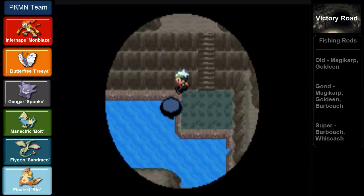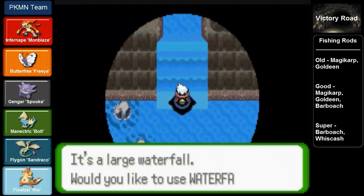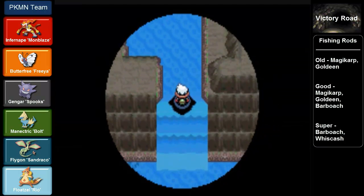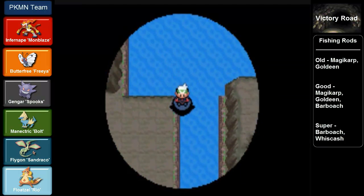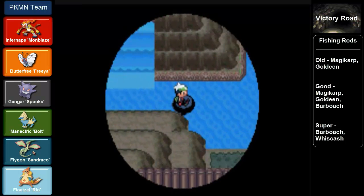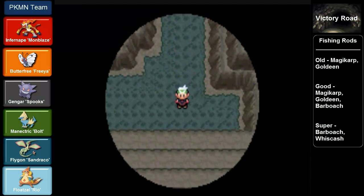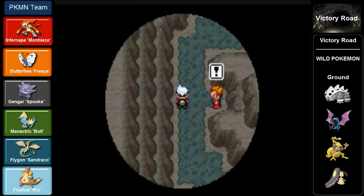It was time to use Waterfall and head up here, then go to the other waterfall on the other side, because I didn't actually explore that side of Victory Road yet. There are more trainers there, so more experience points for the team. Heading up these stairs, there's one single battle and one double battle on this level of Victory Road.